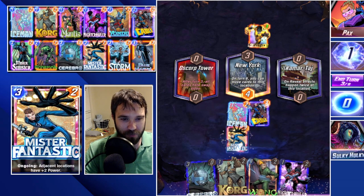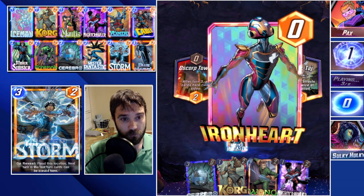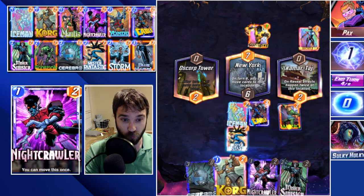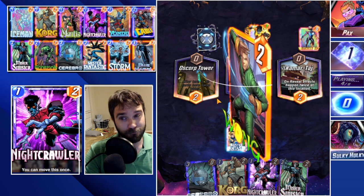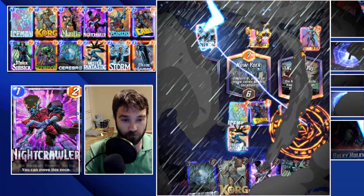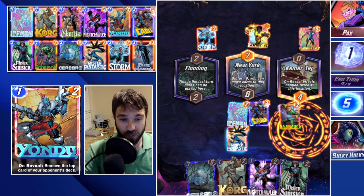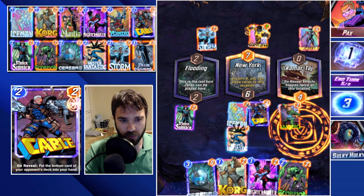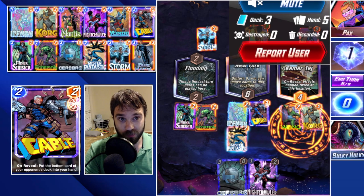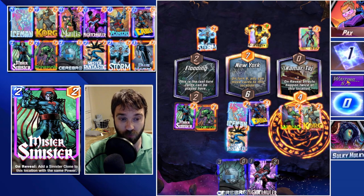Let's go with Mr. Fantastic — that's going to push some power to the left and right — then Wong on turn four into a potential quadruple Korg. We could get quite a bit of upside from that interaction. They actually stormed the far-left lane. Let's do Mr. Sinister, Scorpion, and throw Korg into Kamar-Taj — that triggers four rocks to shuffle into their deck, which should really disrupt what they're able to draw for the rest of the game.